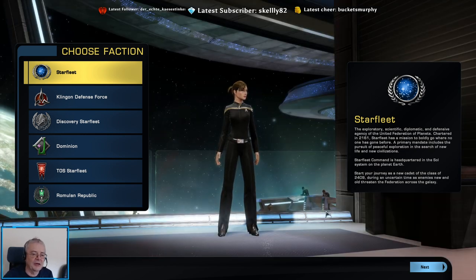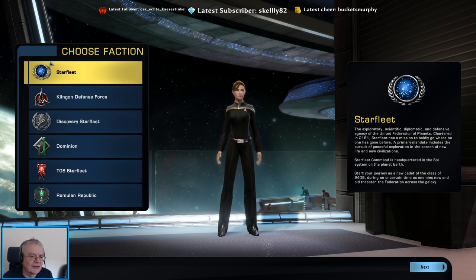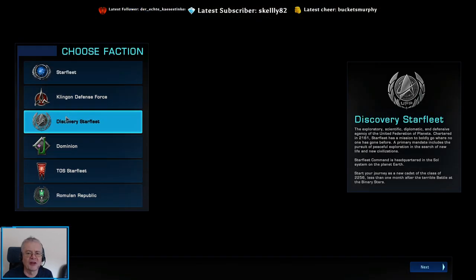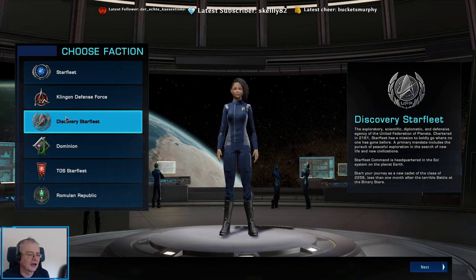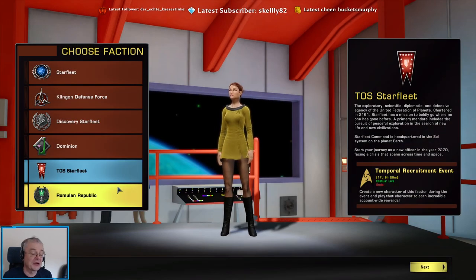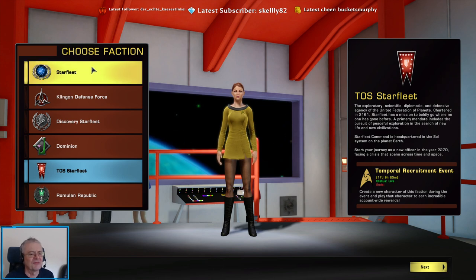By default you've got these options to choose a faction. Overall it really comes down to Starfleet and Klingon Defense Force. Discovery Starfleet very quickly joins up with ordinary Starfleet — it's from the Star Trek Discovery era, which is set before James T. Kirk's original series. TOS stands for the original series of Star Trek, and that also quickly joins up with Starfleet — there are some changes but not a huge amount.